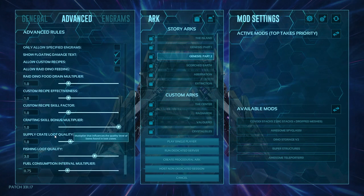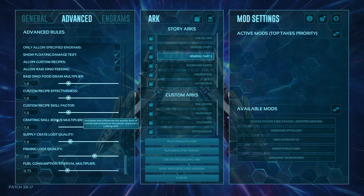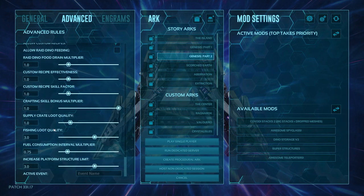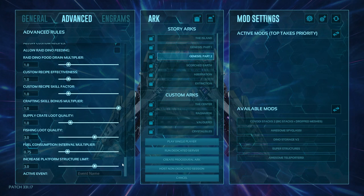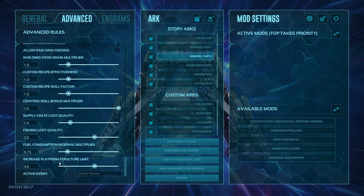Crafting skill — when you craft something with crafting skill it will make better armor and increase quality based on how many points you've put into crafting skill. You can turn this completely off if you wish. Supply crate loot quality — increasing the number improves quality of supply crates. Fishing loot quality is the same — higher number means better fishing loot. Fuel consumption rate interval multiplier — as this number goes up fuel is consumed faster; as it goes down fuel is consumed slower.